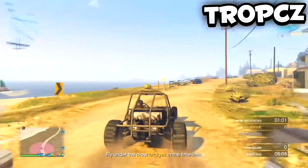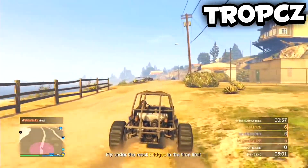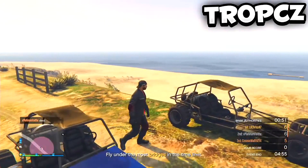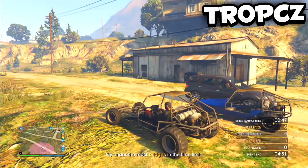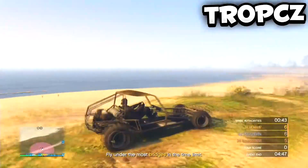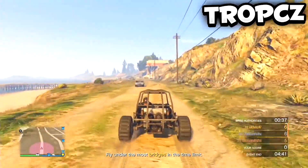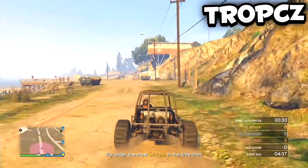For the next vehicle, I'm going to show you how to get the colorless dune buggy — the one with just the bars. This is actually one of my favorites because it's very quick and pretty awesome. It doesn't have many customizations — all you can do is edit the armor, engine, brakes, and suspension. You can't change the wheels or the paint, so it limits what you can do. But it's still an amazing vehicle overall for off-roading.